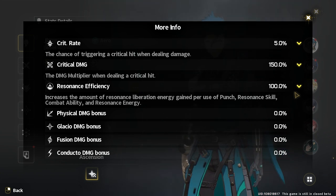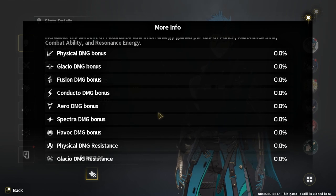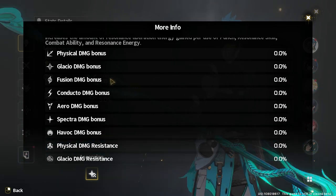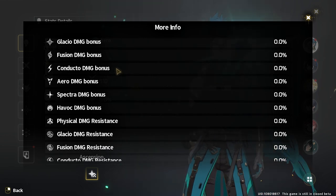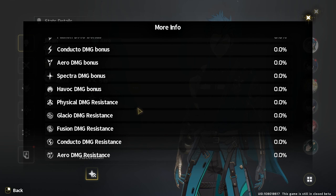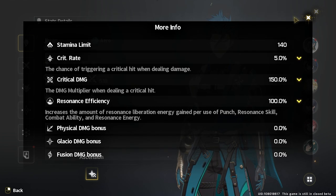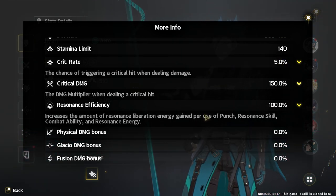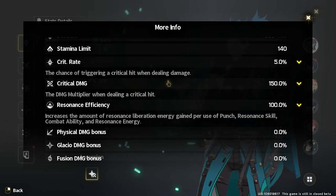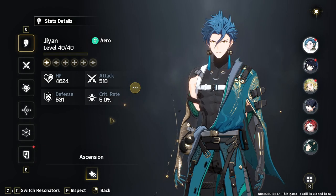Resonance efficiency is probably going to be a really important stat — it increases the amount of resonance liberation energy gained per use of resonance skill, combat ability, and resonance energy. There are also other damage attributes to be aware of: physical, glacial, fusion, electro, aero, spectra, and havoc. Then there are resistances for each corresponding element. These are the core things you'll look at when building your character, whether you're going for attribute-specific damage or physical damage.